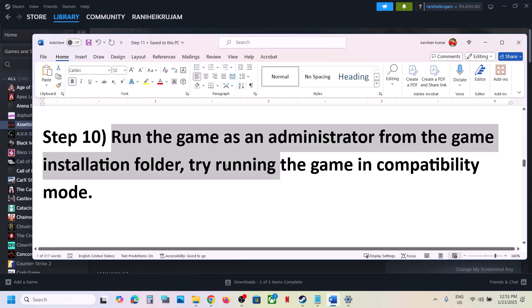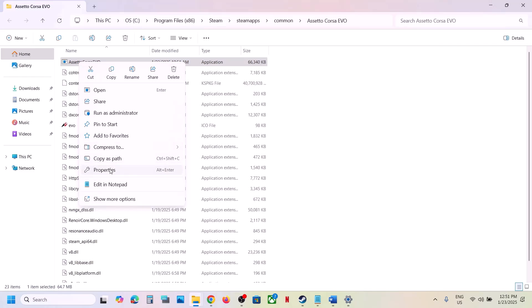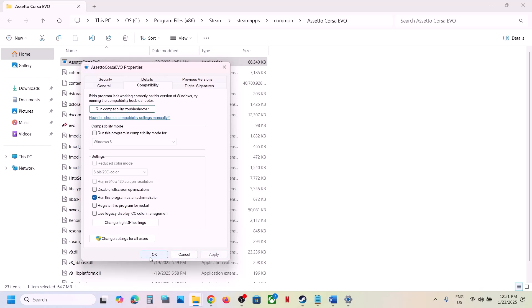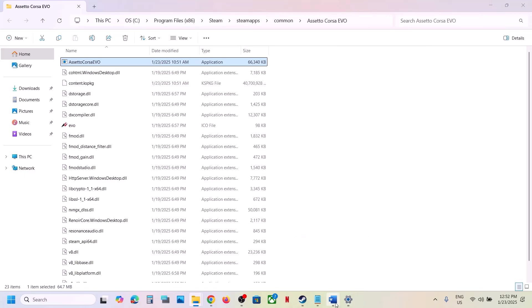If that doesn't work, run the game as administrator from the game installation folder. In Steam, right-click the game, select Manage, then Browse Local Files. Right-click the game exe file, select Properties, go to the Compatibility tab, and check 'Run this program as an administrator'. Hit Apply and OK, then launch the game. If that doesn't work, try compatibility mode — select Windows 8, apply, and test. If still not working, try Windows 7. Also try checking 'Disable fullscreen optimizations'. If none of these work, uncheck all the boxes and hit Apply.